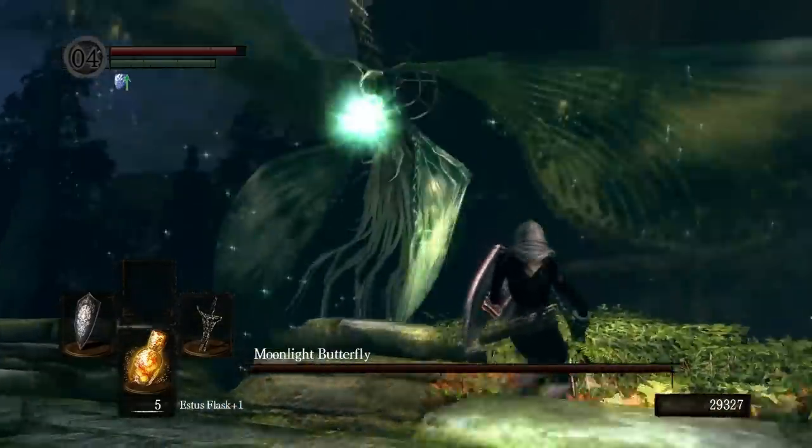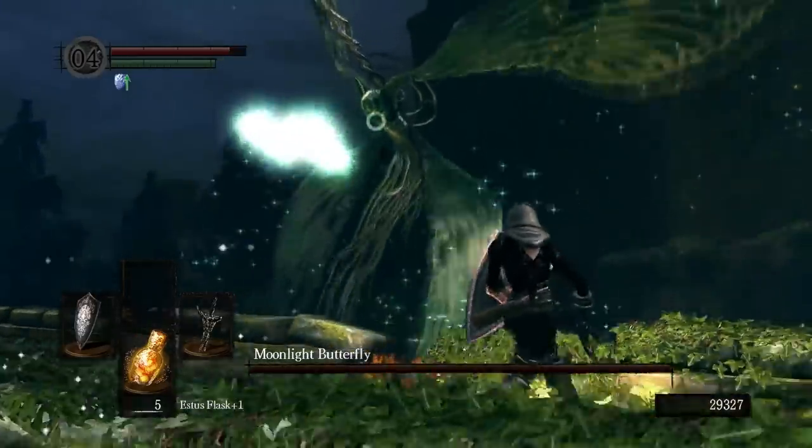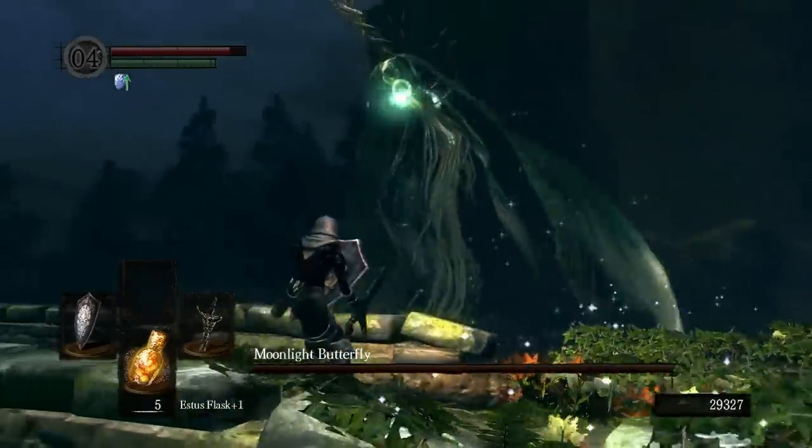It's very slow, so the timing shouldn't be an issue. The beam attack is the strongest attack, and it's slightly more difficult to evade. I don't recommend blocking it. To evade it, position yourself in front of the butterfly and wait until the beam is very close to roll through it.